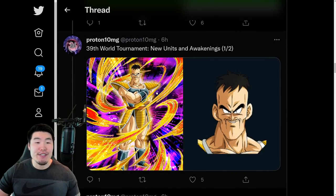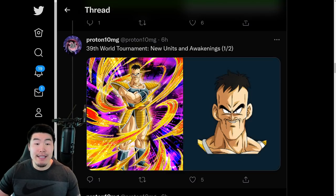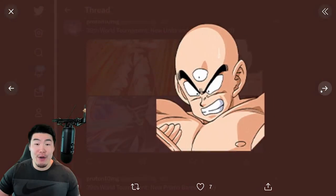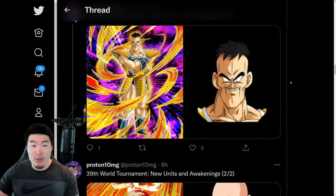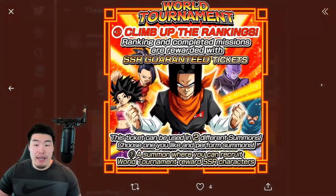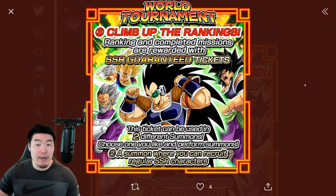After that, we have some 39th World Tournament assets, which is starting I believe in like 24 hours or so. This Nappa is the World Tournament reward unit this time. We also have some awakenings for the Tien and also this AGL Hit — two awakenings, one new unit for the reward, and also some promo banners, which is pretty standard stuff. There's the promo banner for the Nappa and for the banners, and also another one for the guaranteed SSR banner.